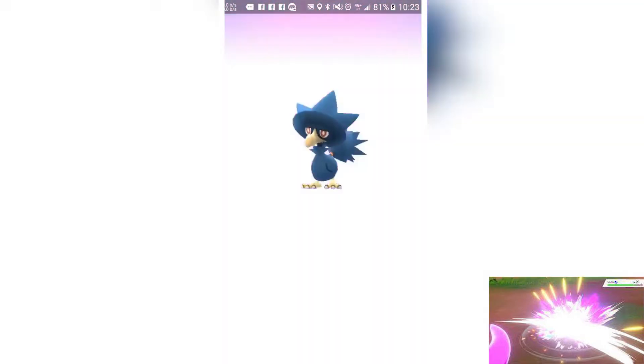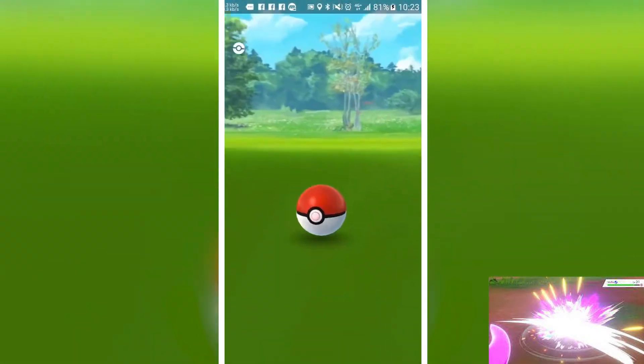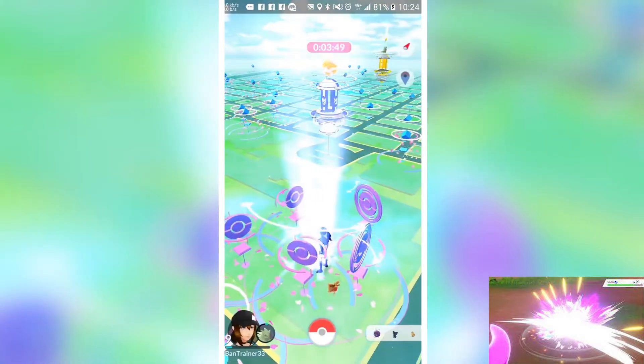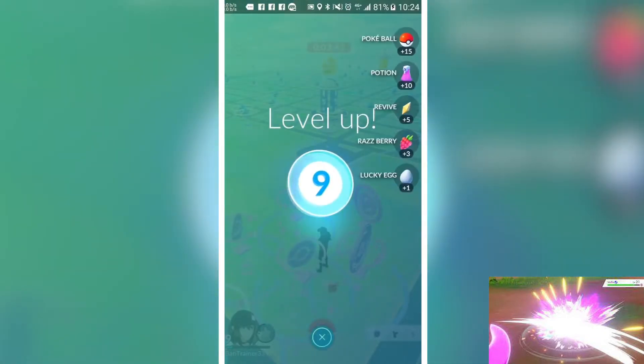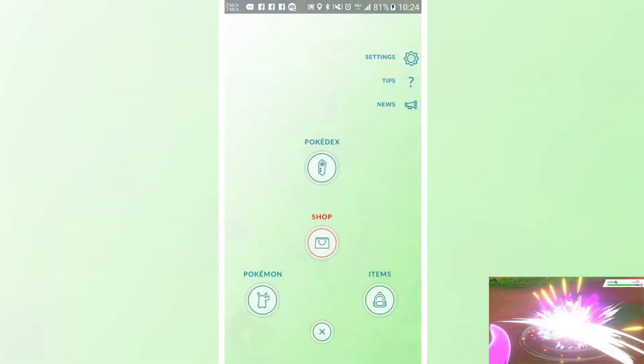The Pokemon that can use Dragontail include Exeggutor Alola Form, which has a high DPS of 16.4, Mew, Aggron, Dragonite, and Flygon with 16.4 DPS, Kyogre, and many more.